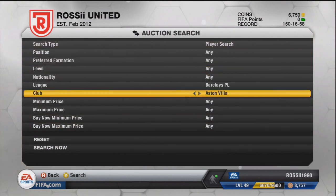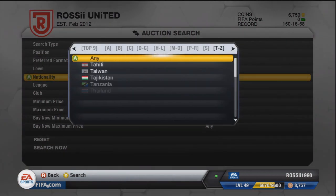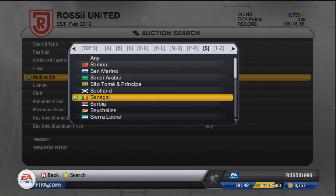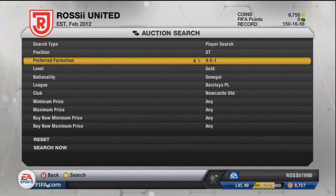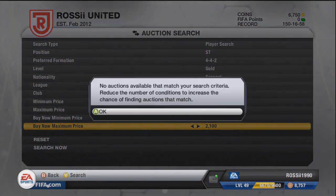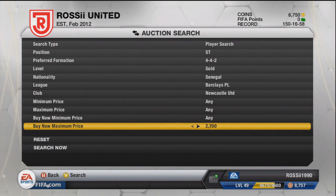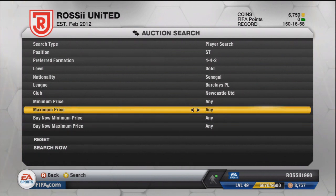Let's think of one extra player. Newcaste - this is tricky because they have two Senegalese strikers. Demba Ba and Papa Cisse are both Senegal strikers at Newcastle, so we'll see what we can get. Papa Cisse looks to be the cheapest one - he's around 2.9k to 3k on a good day. If we can pick up a Papa Cisse for around 2.5k we're going to make a profit.